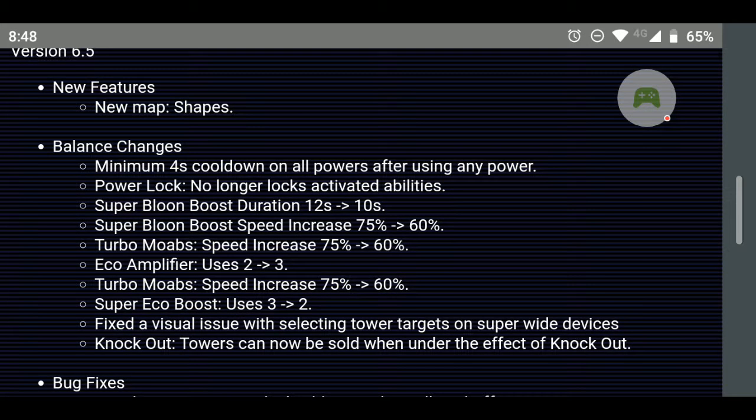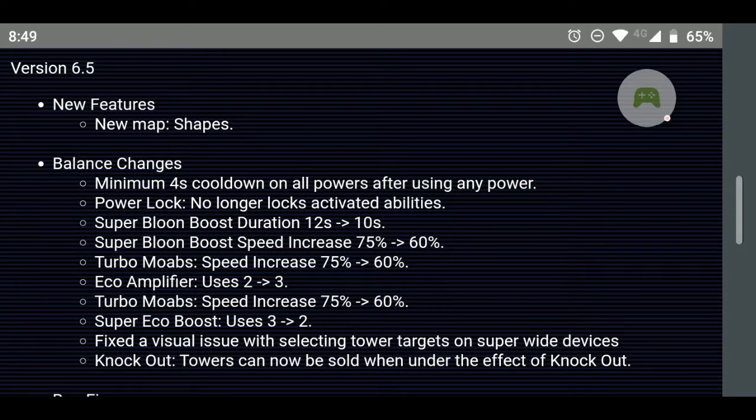Super balloon boost duration changed from 12 seconds to 10 — that's fine. The speed increase was actually decreased from 75% to 60% — that's fine too. Turbo MOABs nerf I think was needed. And the eco app was put back to three uses — I agree with that, they finally started balancing things out.